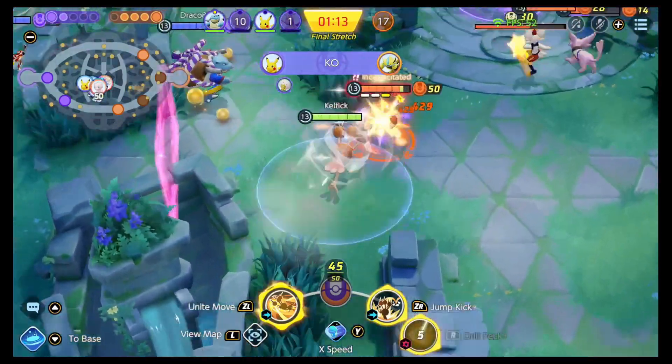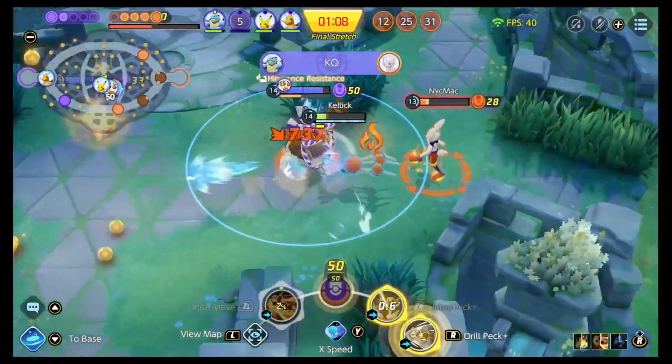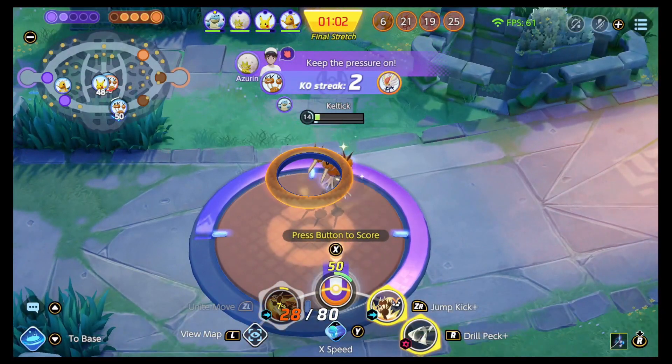The other level 5 option is Drill Peck. This move just does damage in front of Dodrio. If this is the speedy version of the move, it becomes a super long dash ability that is going to pick up any enemy Pokemon that you are hitting and drag them with you.